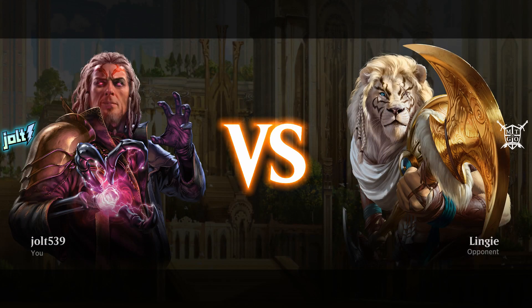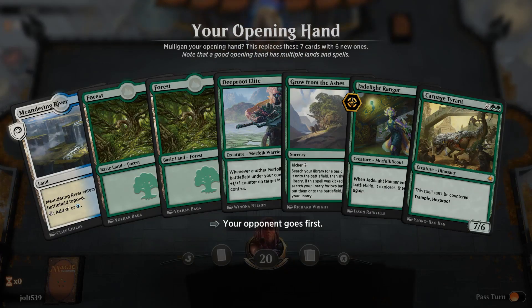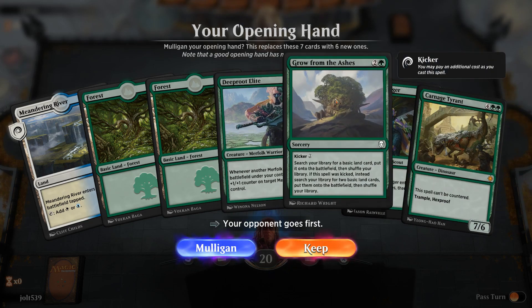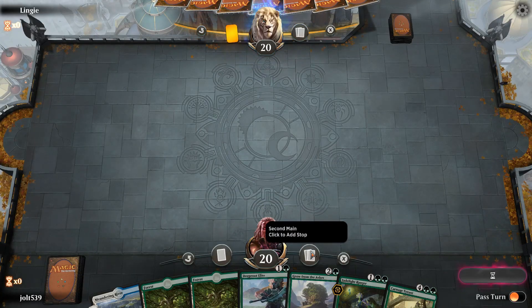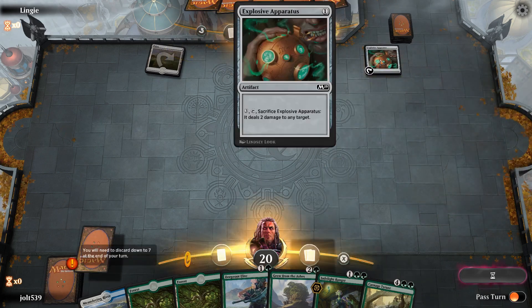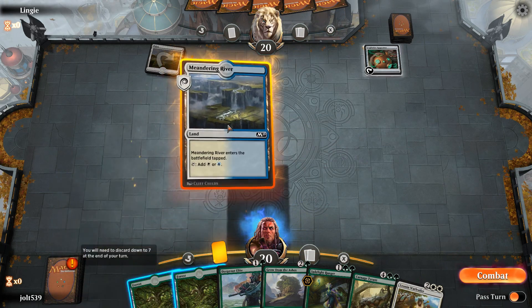Welcome to Bant Bash. Hope you're excited to get some creatures down and swing across on our opponent and get some card draw going — that's what this deck wants to do. As far as our opening hand goes, we have Meandering River, double Forest, a nice Carnage Tyrant to work towards, especially with Grow from Ashes, and some nice Merfolk. We'll definitely keep on this one. Our opponent is going to lead off with Plains and then Explosive Apparatus. Hopefully we're not playing against an aggro deck.